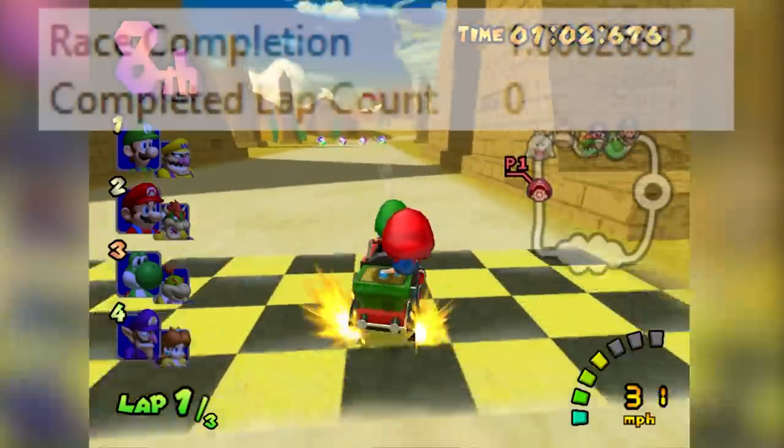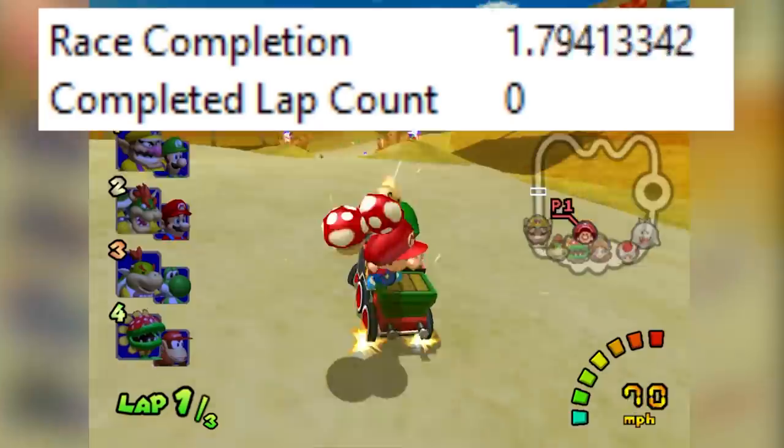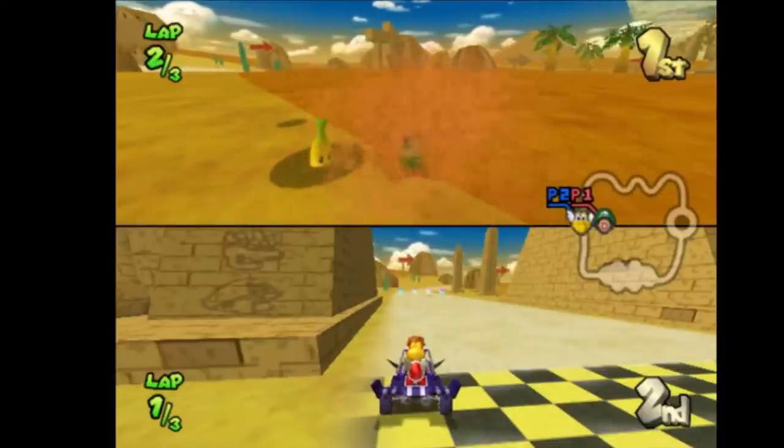From here, build up your race completion by driving an entire normal lap — keep in mind it's still lap 1, you're merely setting up for a flap. Finally, hit the Lakitu zone right as you cross into checkpoint 0, in other words, the finish line.